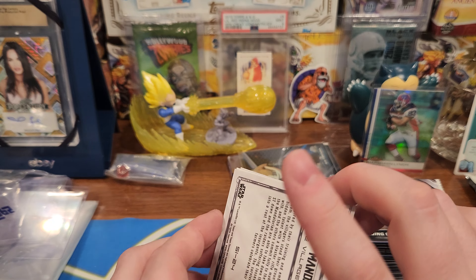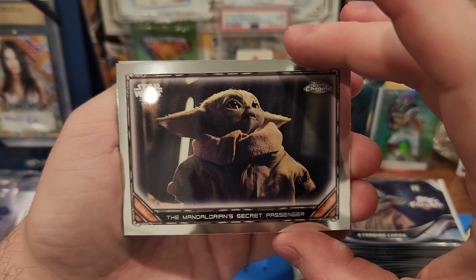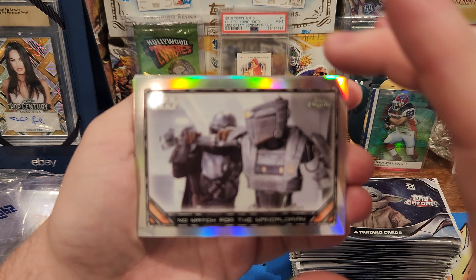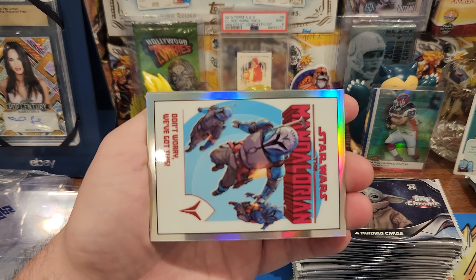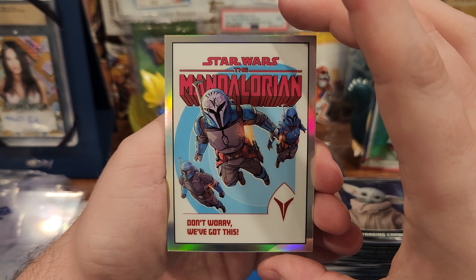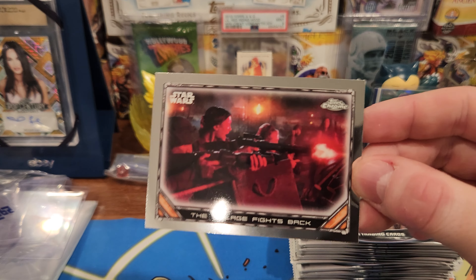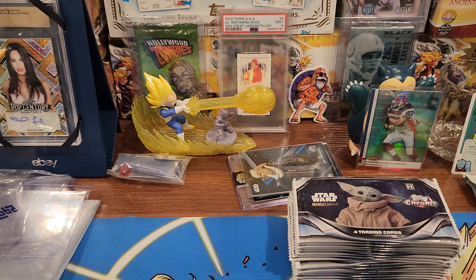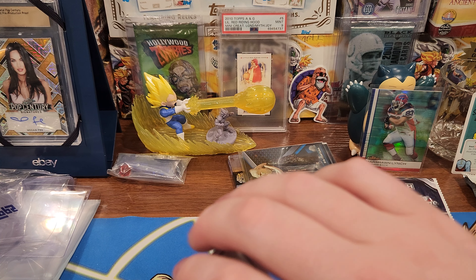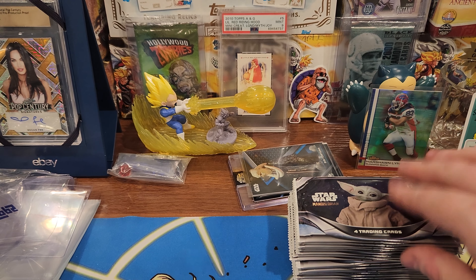Got a Grogu to start us off — the Mandalorian, Secret Passenger. Got a shiny, No Match for the Mandalorian silver prism. I wanted the Grogu one but this one's sick too. And then there's another base one — The Villagers Fight Back. Man, these are dope. We will sleeve this bad boy.